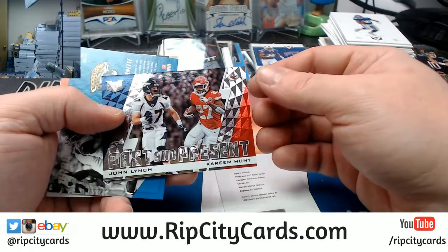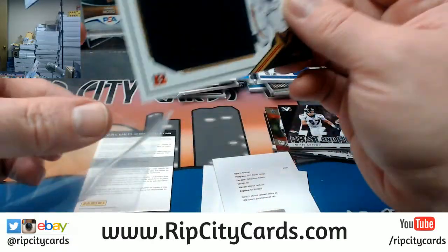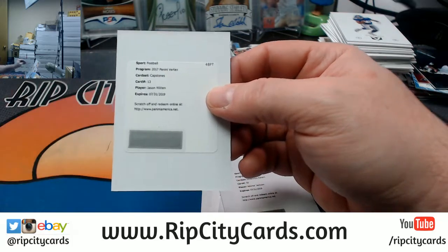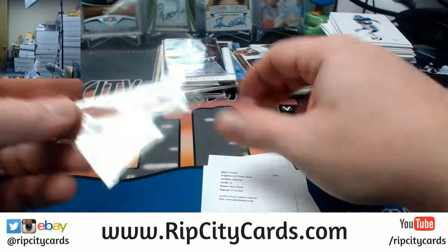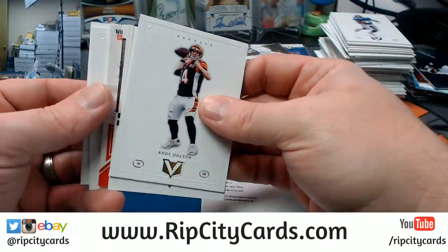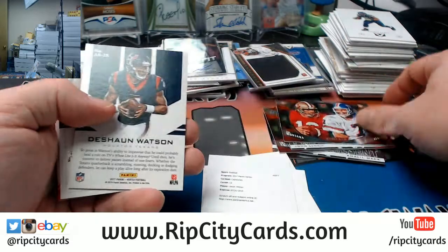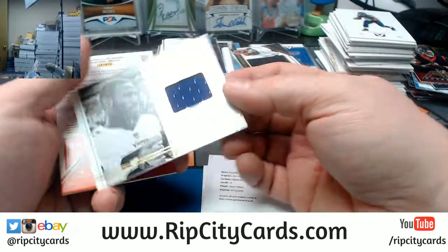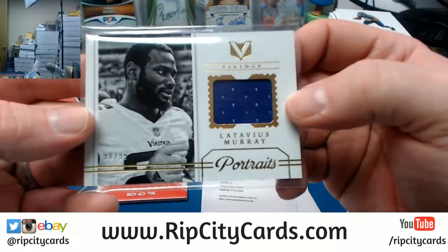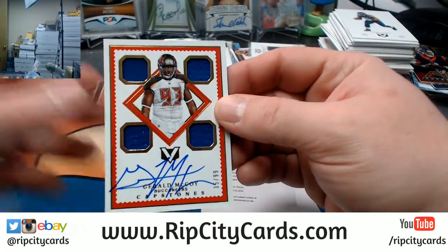Pass and Present — Lynch and Hunt, random. A Mixon Startups, Bengals. Got the Jason Witten Capstone, nice card too for the Cowboys. Some nice stuff out of this half case, this inner case — stuff is hot: Montana, Elway, Deshaun Watson, a Latavius Murray, and a Capstone for Gerald McCoy, 35 out of 99, Buccaneers — nice.